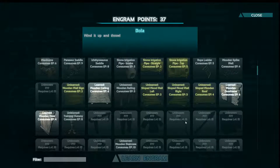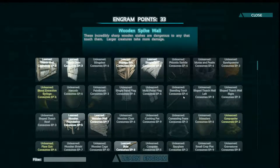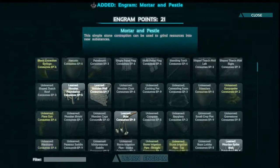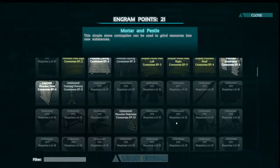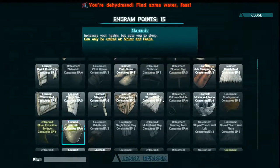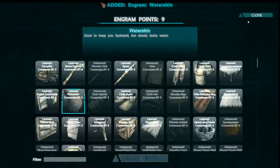Can we learn any good stuff? A bola — we're having it! Oh we're close to a wooden spike wall, that's certain. Let's get a slingshot. We'll get the mortar and pestle up with some narcotics.